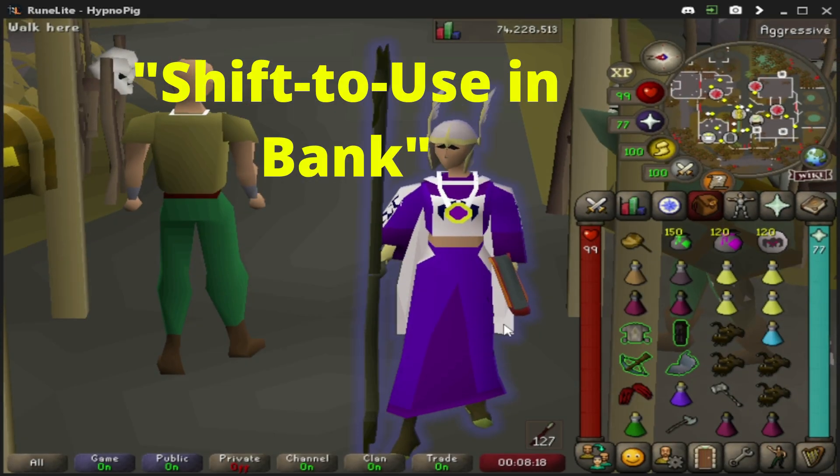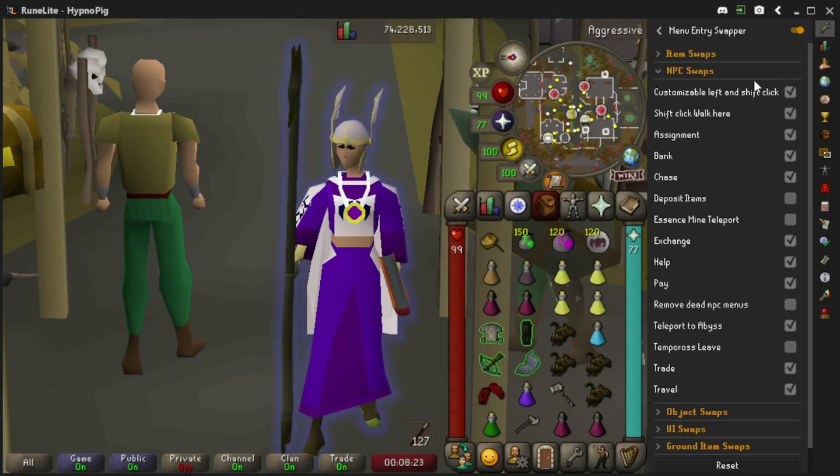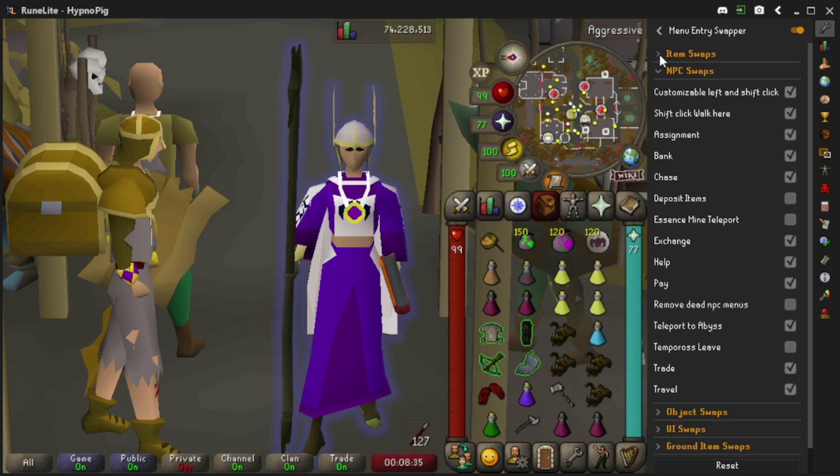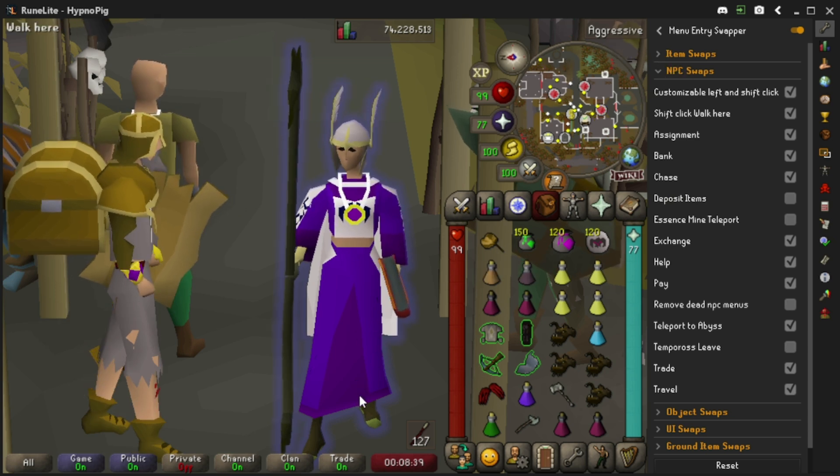The first Runelite plugin we're going to be going over is called Menu Entry Swapper. What this does is not only improve your quality of life whenever you're re-gearing or banking, but it can also help you in your PKing as well.